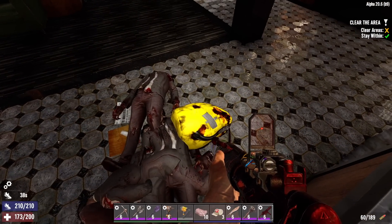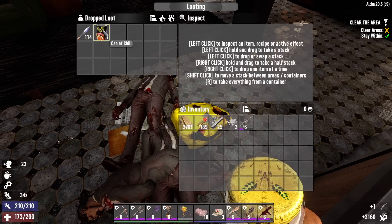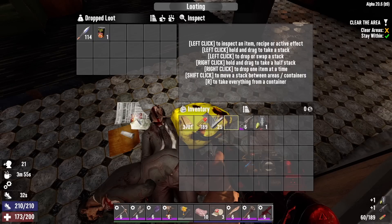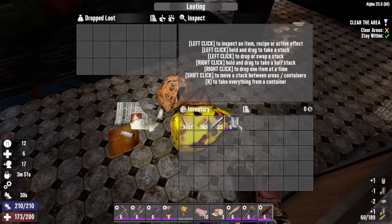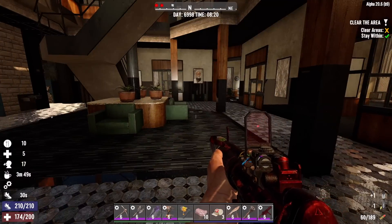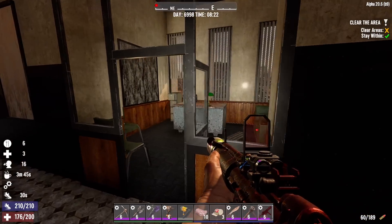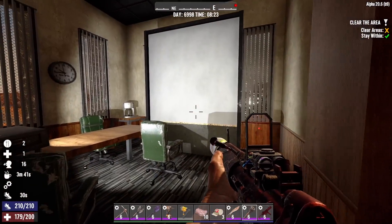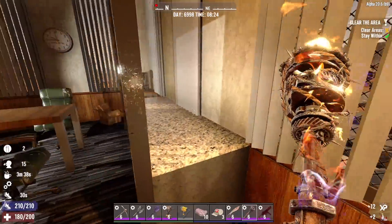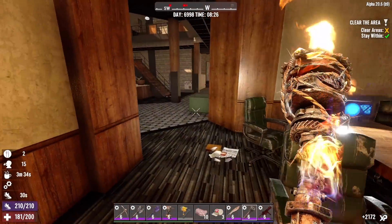Got a loot bag — level 6 sniper rifle and a coffee. I'll eat the can of chili and I'll scrap the arrows. Where's D? Did she leave me? She heard what I was saying — she got all butt hurt and left. Gonna need her to heal me when shit goes south, because it inevitably will, because I'm probably gonna run out of ammo. Should've brought two stacks — I don't know what I was thinking.